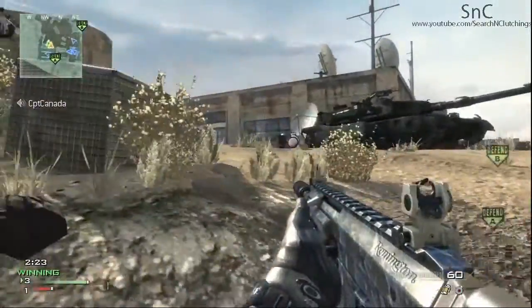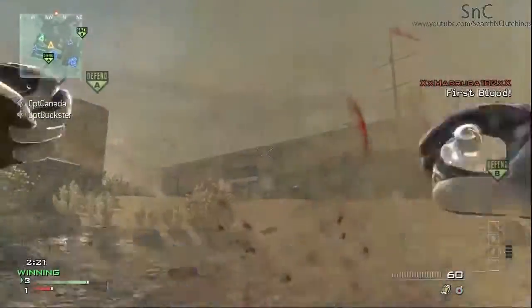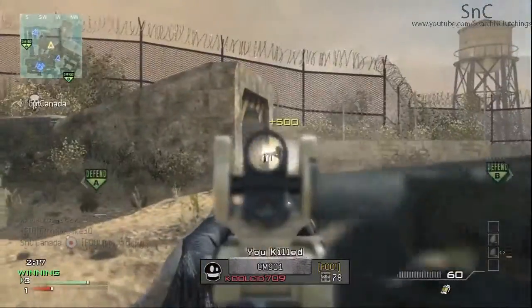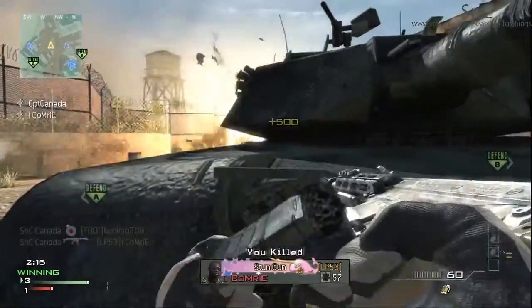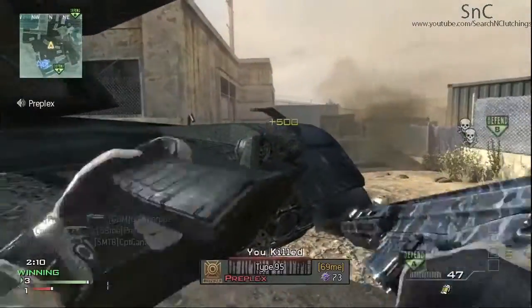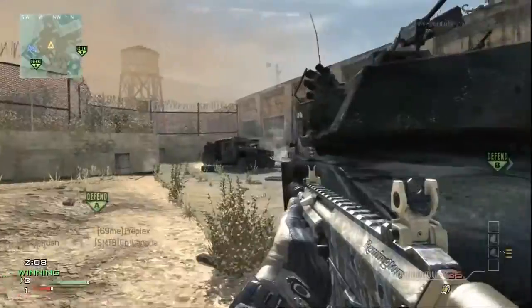Now let's jump straight into the gameplay. We're going to start off by throwing a Semtex into their spawn — there's normally at least one guy that hangs back in that little room, and we get him right there. We get kind of lucky that our teammate is at the bottom of the tunnel and there was a guy just hanging out top. Like I'm just a monster right now, picking up three guys nice and quick.